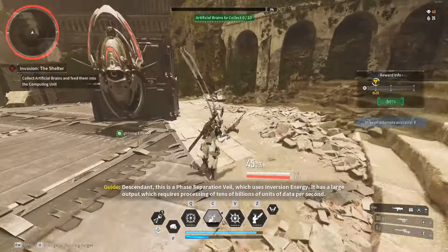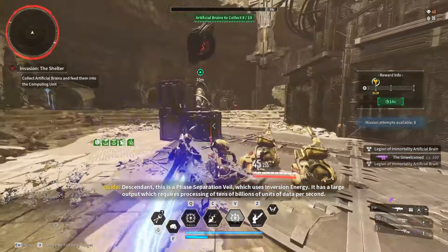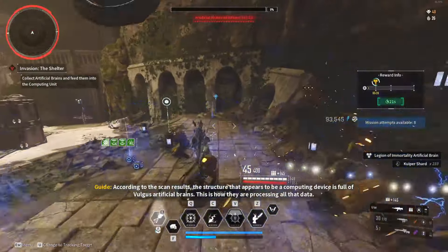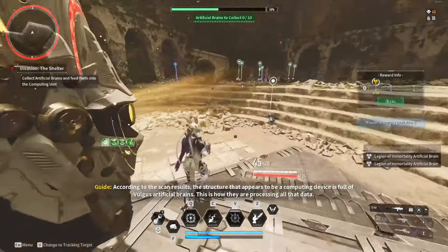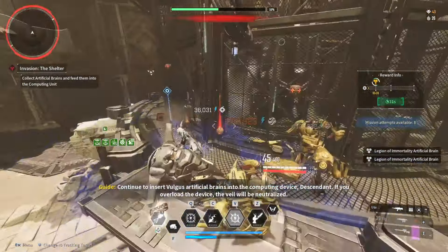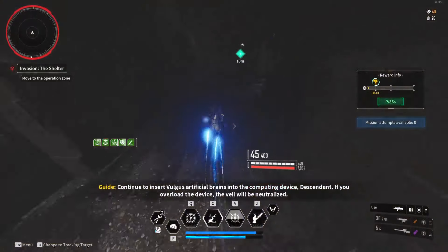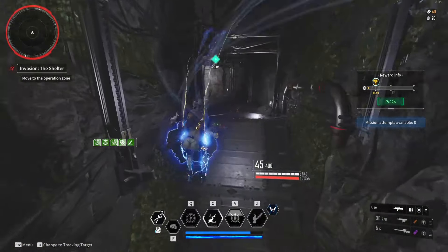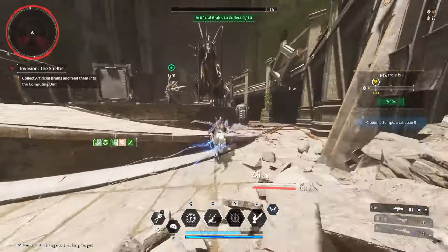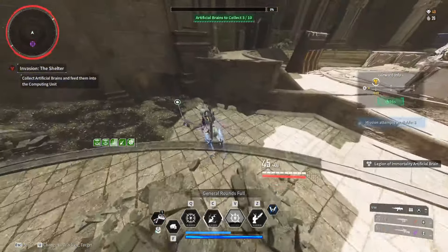Hey guys, Zoggy here and welcome to the channel. I want to share my updated Bunny build. The goal was to take our old high voltage crit build and maintain full uptime on Speed of Light so we can run around at super speed while keeping the massive range and damage of High Voltage. We can run between 50 seconds to over a minute without killing any enemies, so we've basically achieved permanent runtime.